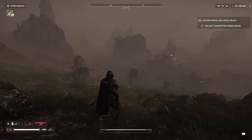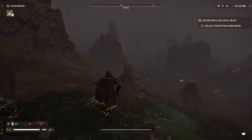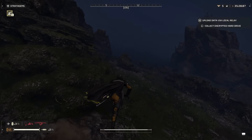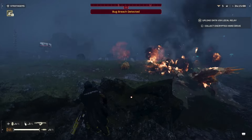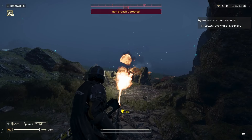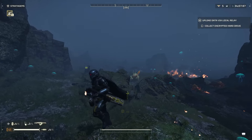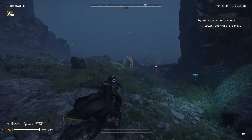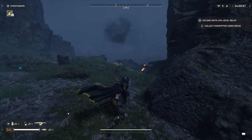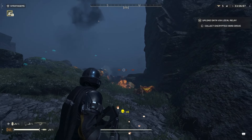The only thing with the flamethrower is you got to be careful because you can hit your teammates and you don't want to team kill. I'm curious about the Bile Titan though. Let's ignite near rocks because I don't want to cook myself. We got the jumpers — let's see how well it does against these guys. It melts the jumpers, that's good to know.